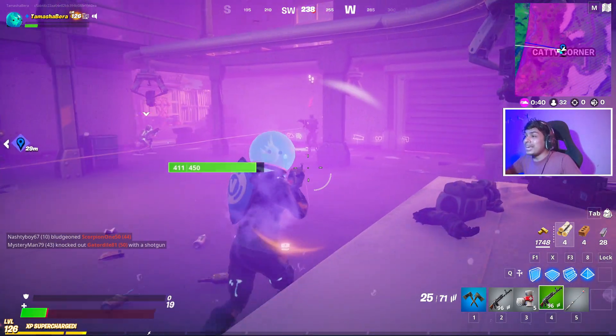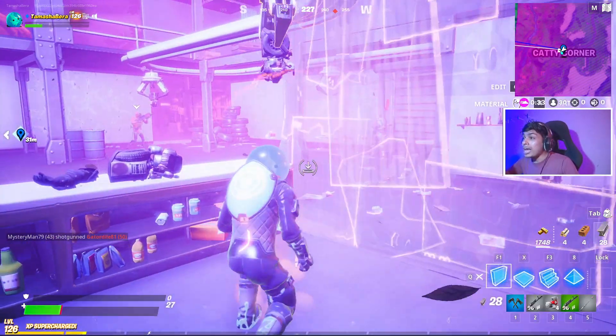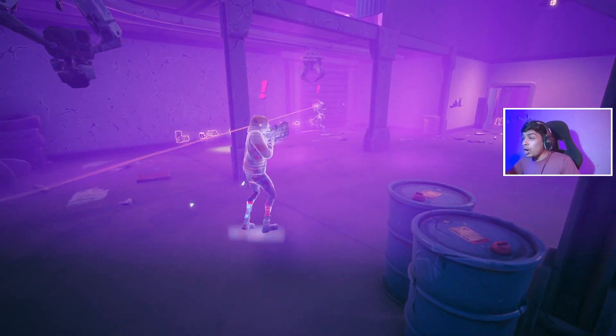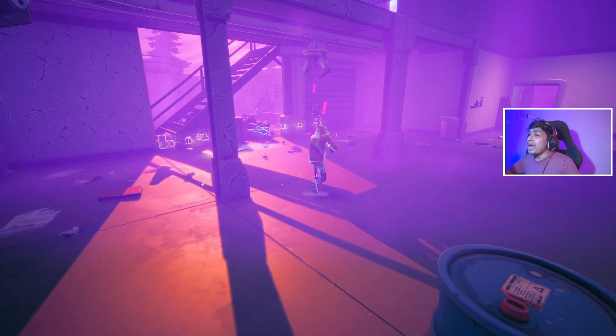I need to heal up — I've got some bandages. I have to stay alive through this entire fight. Kid is actually trying to deal damage to me — oh, that was so close, I almost got eliminated! But nothing to worry about, Doggo boss is here to protect us.